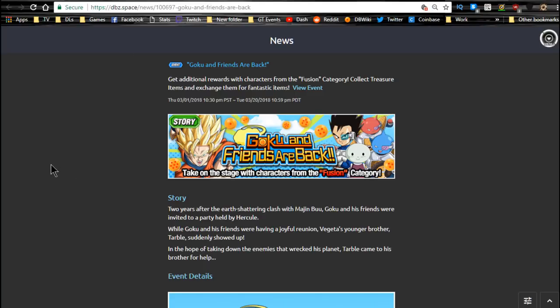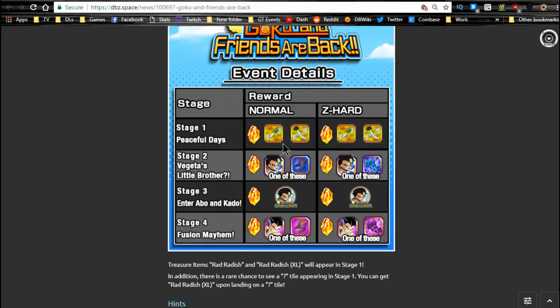Next is Goku and Friends are Back — this is the one actually worth grinding out right now. It runs until March 20th so you have some time. Stage one is where you grind out stuff for the Baba shop — check what you can purchase with large and small radishes. Large radishes usually have really good items, small ones are more common. Personally I'm not grinding the Baba shop because it's just a grind fest, but stage two is where you get Tarbo — that's Vegeta's brother.